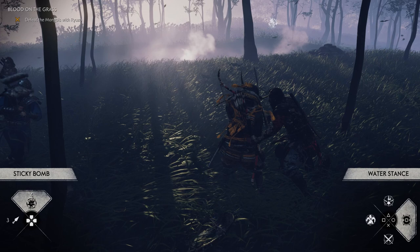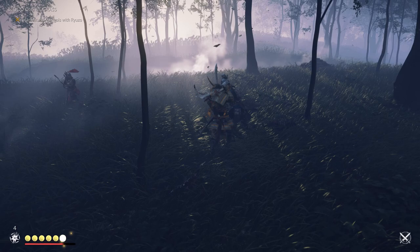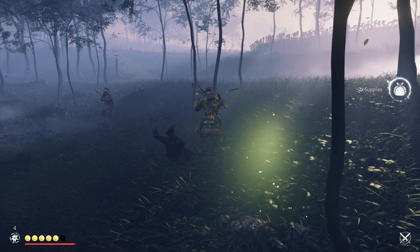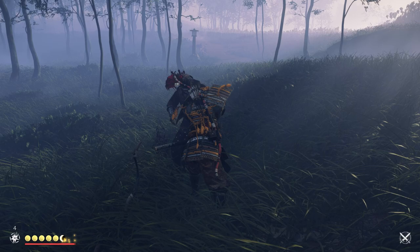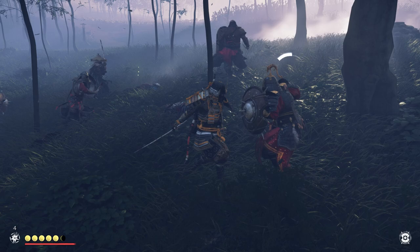Now let's talk about stances. This is the absolute key to killing enemies as fast as possible, since you can deal more damage and stagger enemies much faster by using the appropriate stance against them, so make sure you're switching stances every single time you target a different type of enemy. If you need help remembering which button to press for each stance, the symbol on the PlayStation controller can help you out. The water stance, which is the one you need to use against shield users, is mapped to the circle button because it looks like a shield.